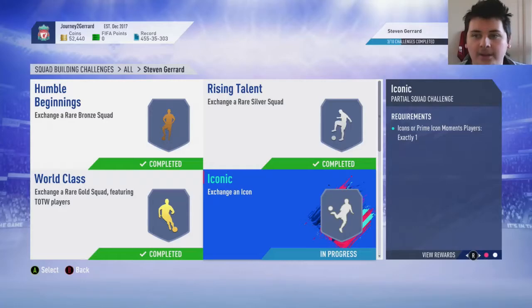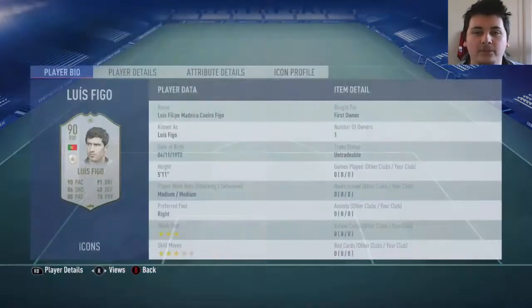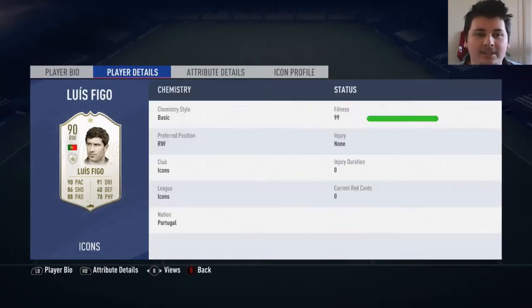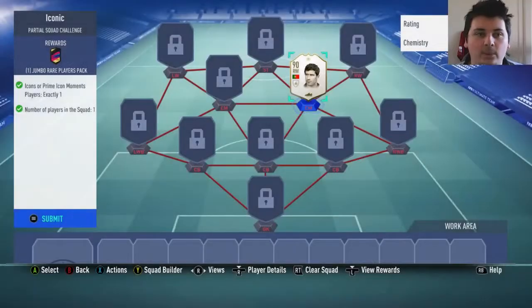Next up we have the Iconic SBC. We need an Icon or a Prime Icon for this. Luckily we do have Louis Figo in my club — I got him from my Dune Foot Swap Rewards and haven't used him, because I've got so many good Tot Survivors with similar stats. So we will trade this in and we get a 100k pack for it, which is awesome.